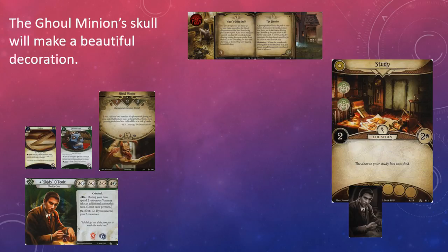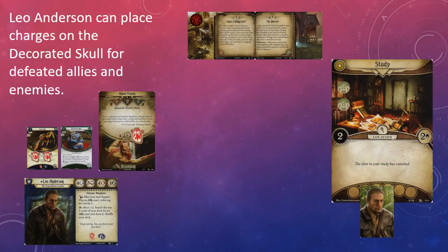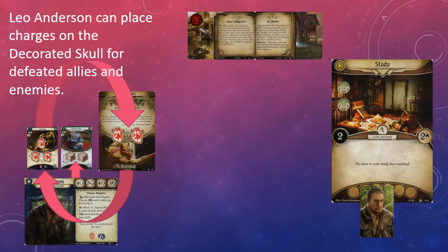Defeating enemies is the third way to add a charge to the skull, and I suspect this is going to be the primary source of charges. If you're playing an offensive-minded investigator who is responsible for keeping enemies in check, the skull will generate more value when you need to take an action to draw a card or gain a resource after you've been battling for a while. There are quite a few investigators besides rogues who can take advantage of the Decorated Skull, but some can use it more effectively than others. Leo Anderson is probably in the best position to use it because he can generate charges by sacrificing allies and defeating enemies.